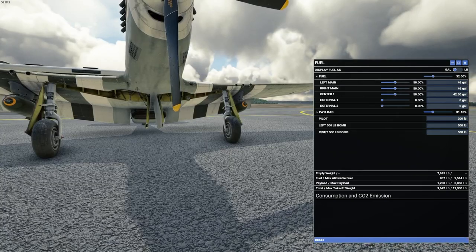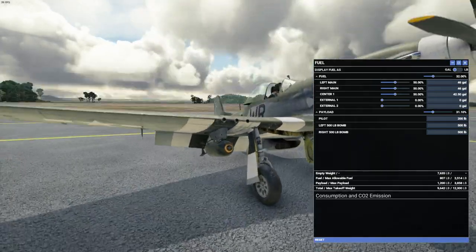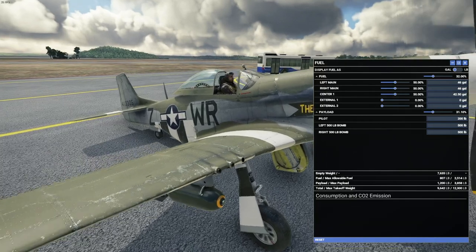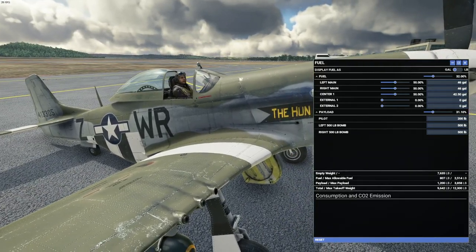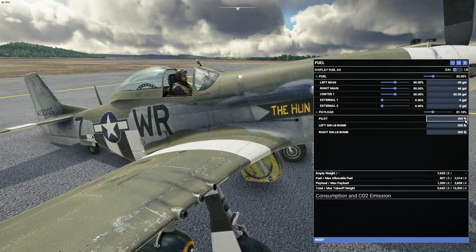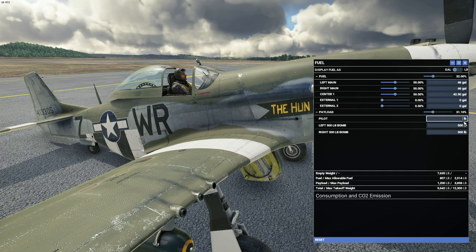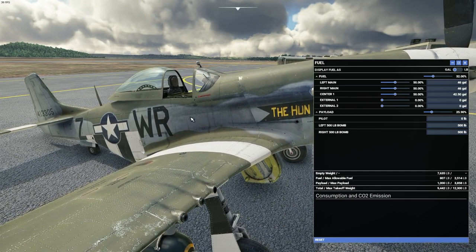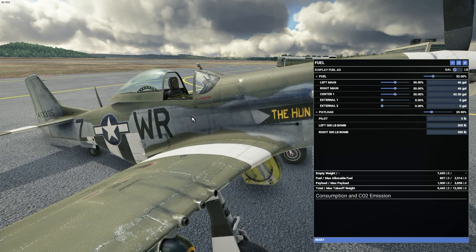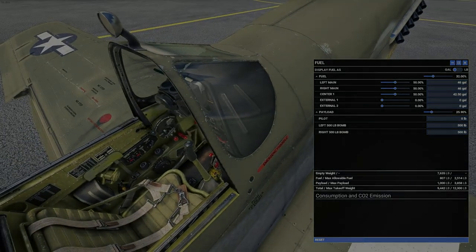The other thing that you can do is remove the pilot to give you that ready-to-fly look. This works with both the World War II pilot option as well as the stock Asobo pilot option. Taking the weight of the pilot down to zero and hitting enter removes the pilot. That will allow you, since we are using the drone, to get right up close and personal with the P-51.